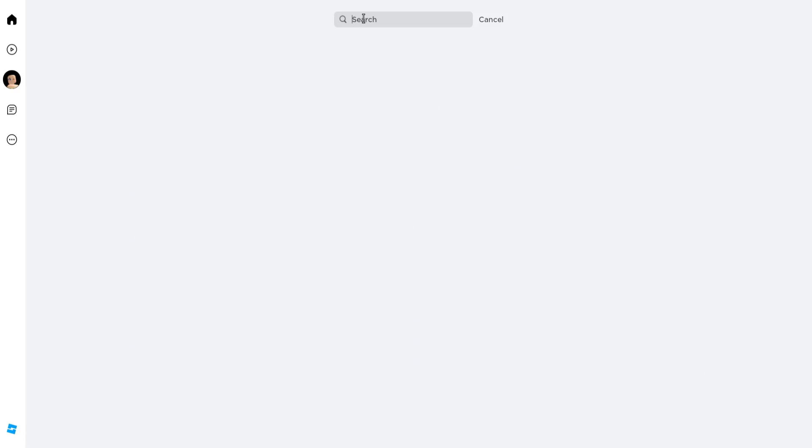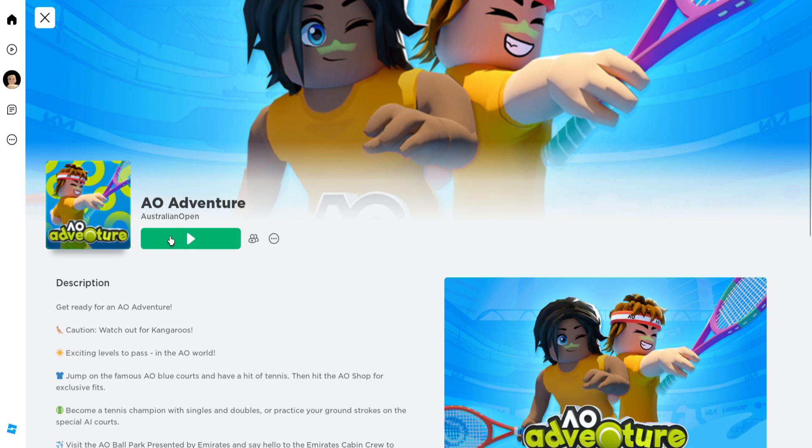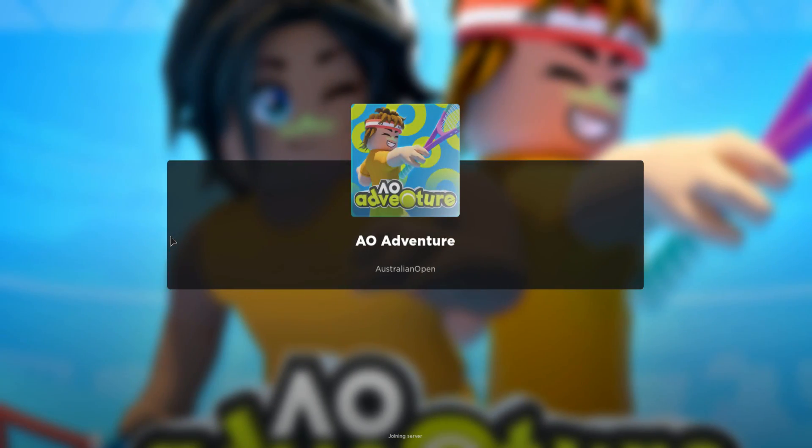First, let's go ahead and join this game — A.O. Adventure — right here. I'll leave a link in the video description. Make sure it's created by Australian Open.